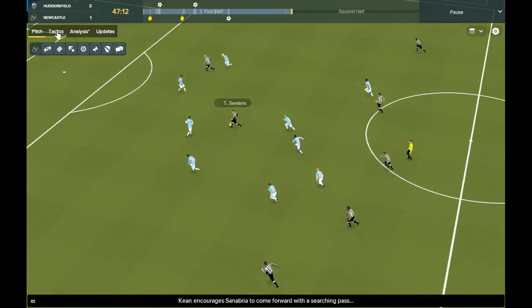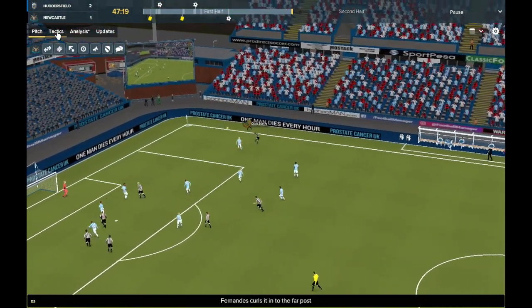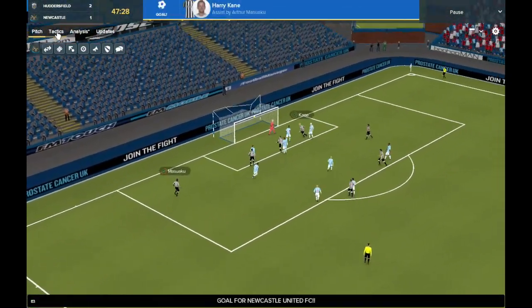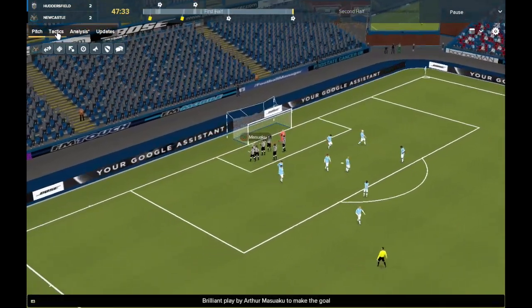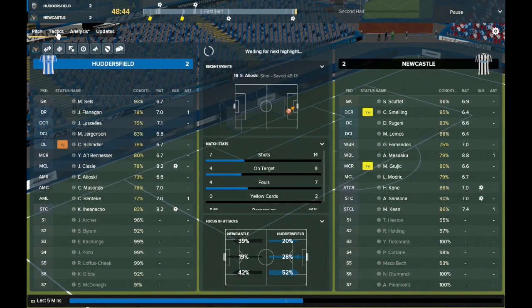Just into the second half, Moise Keane finds Sanabria, out to Kane, Fernandes there — and he does pick him out. He's got four players in the box, looking for one now. It's come out to Modric, straight on to Masuaku, four in the box again. Puts the cross in and there's Harry Kane — perfect header by him, just planting it into the back of the net. We have made it 2-2, back from 2-0 down, and we've got most of the second half to try and get a winner.